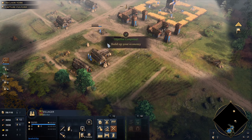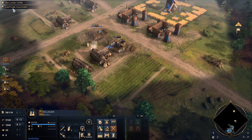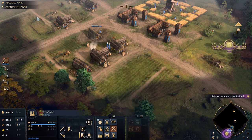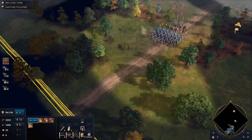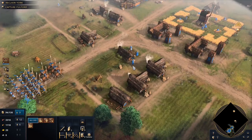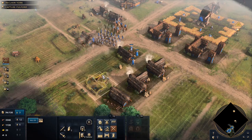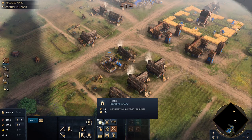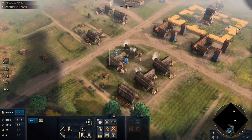Now we can really focus on capturing Fulford. The Norman army was now well supplied by a town, but it would take a sustained effort to keep the army at full strength. We're getting some reinforcements here, which is fantastic. We'll bring them up and integrate them in with our forces. Looks like our pop cap is 130 — that's probably going to be plenty. Let's build another house or two while we wait.